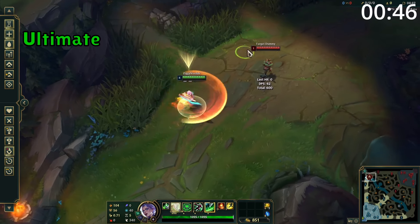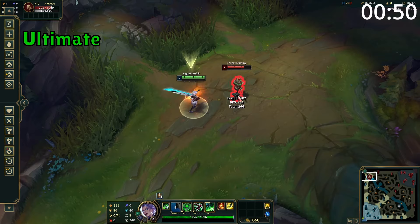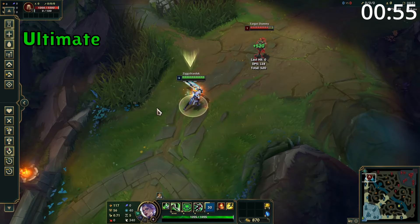Riven's ultimate can be activated to give her bonus attack damage, attack range on her attacks, and additional attack range on her abilities for 15 seconds. During this time, she can reactivate her ultimate to throw out a long range cone skill shot in front of her.